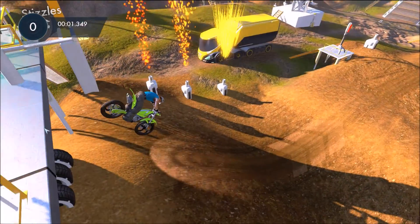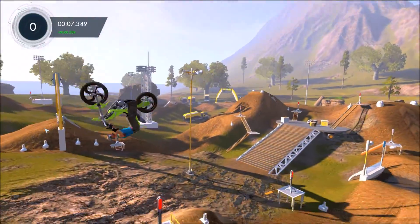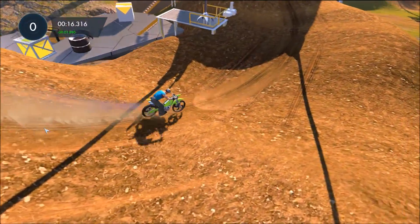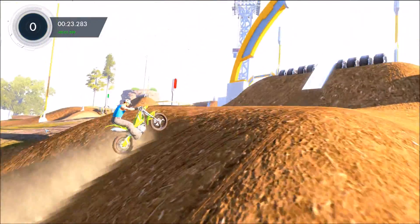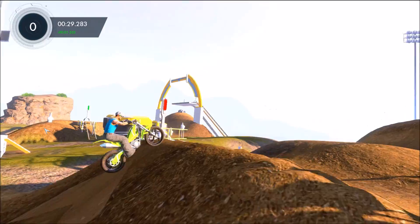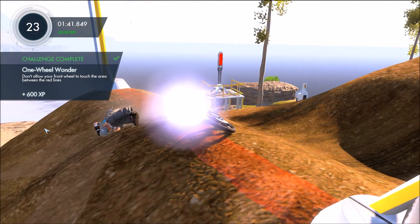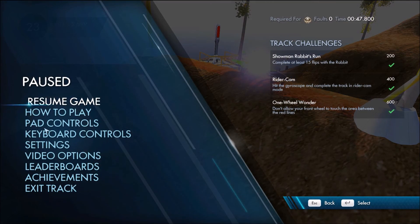The next one here is called One Wheel Wonder, and again you might want the roach, but even with the pit viper this one's not too bad. There are these two red lines up ahead — that's where you can't touch the front wheel in between those two lines. You can fault on this one too, so all of these you can fault and still get them. Right here is the line and you just ride your wheelie all the way up — I almost didn't make it but I just barely put the back wheel over and it gave me the achievement. As long as your back wheel goes over that line, you'll get the achievement.